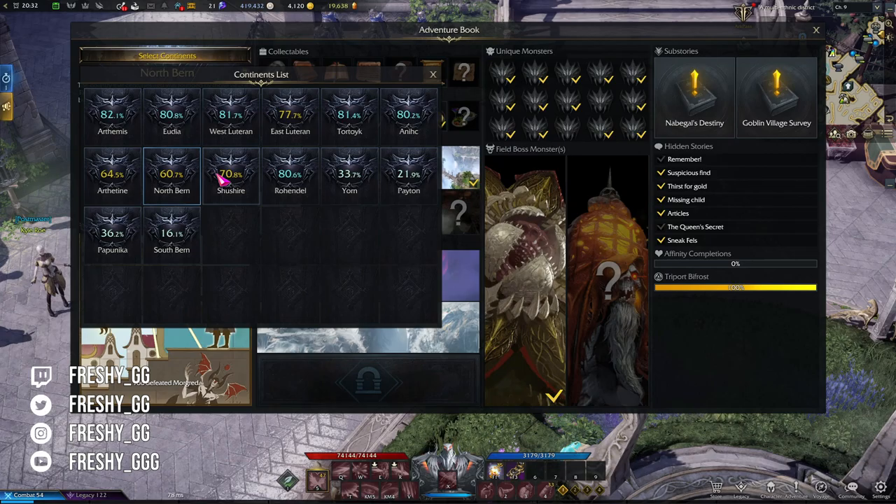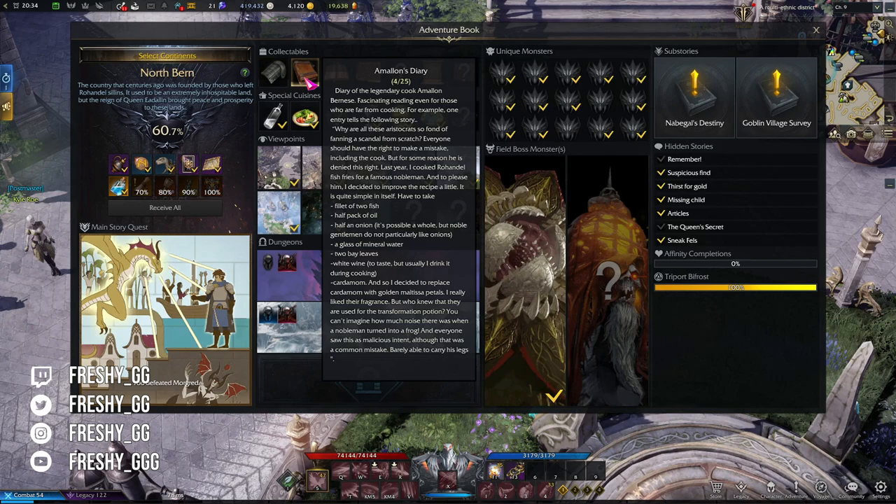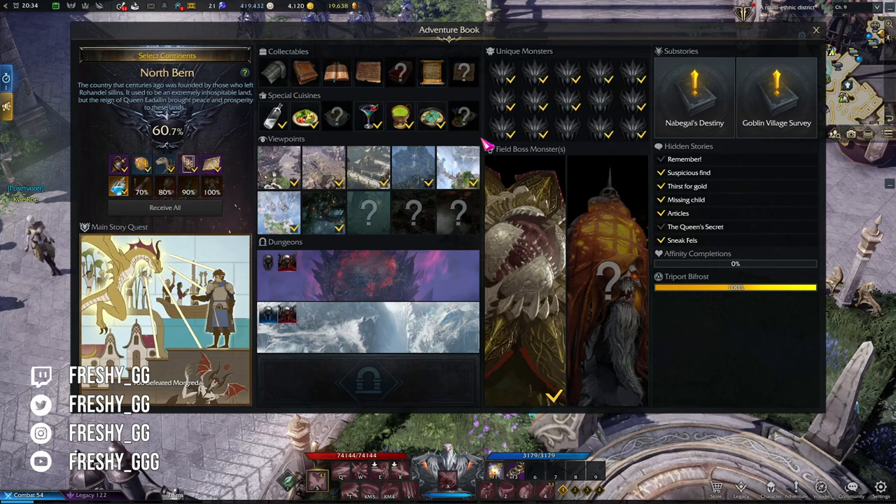I'll be using North Verne's Adventure Book as an example to explain each item in the book. Completing main story quests in each continent will give you the highest percentage, and it is going to be highlighted under rewards. Collectibles are something that in theory you can farm and grind, but the RNG is not going to be in your favor. You will gain small amounts of each collectible item while doing your main story quest as they drop from normal mobs.